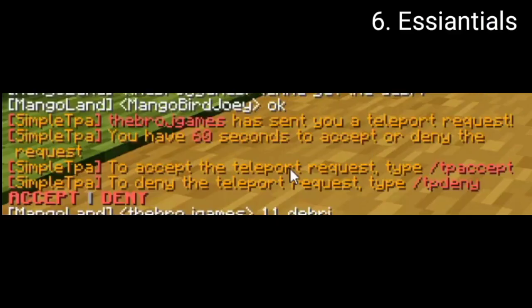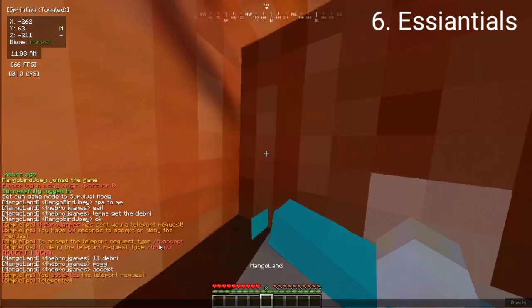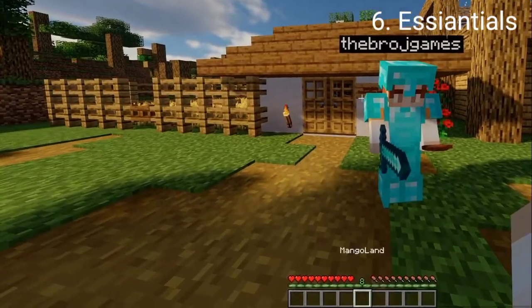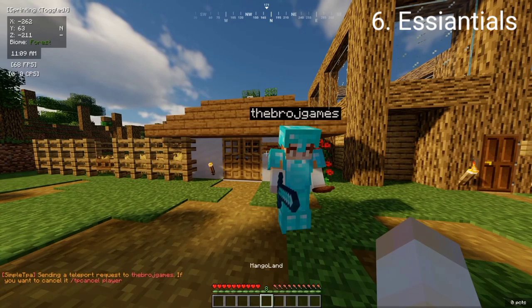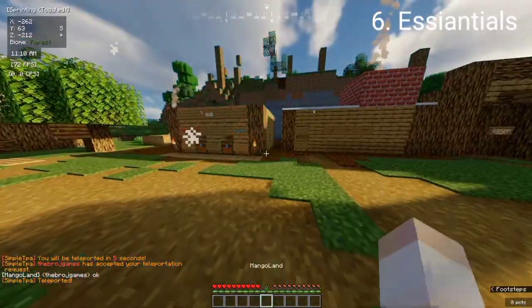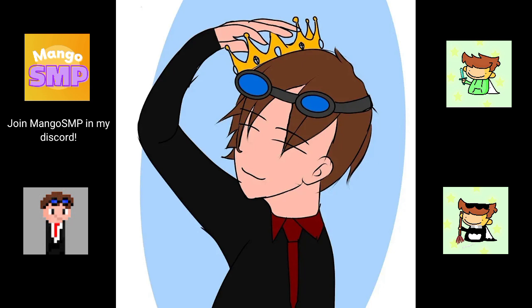For our next plugin we have Simple TPA, so players can teleport to other people using accept and deny messages. TheBroachGame sent me a TPA and I accepted it, so he teleported to me. We can also send him one with /tpa TheBroachGame and he can accept or deny it. When he accepts, you teleport to him. So that's the top five plugins.